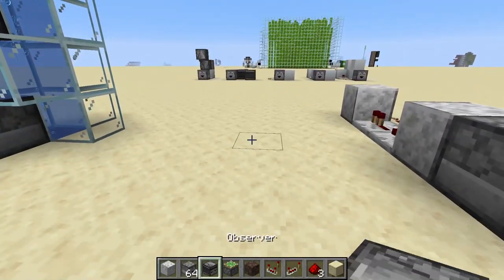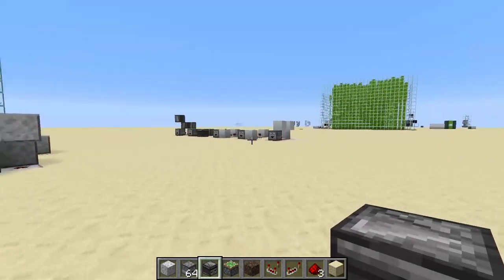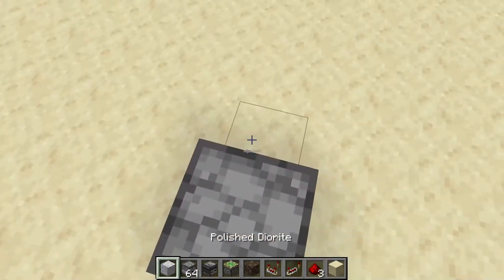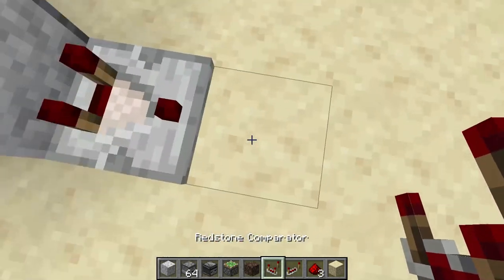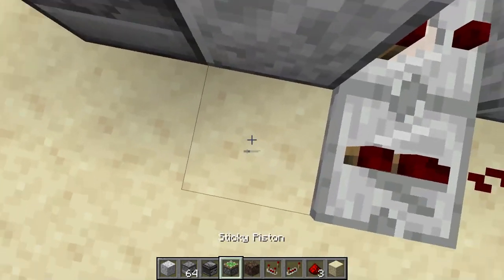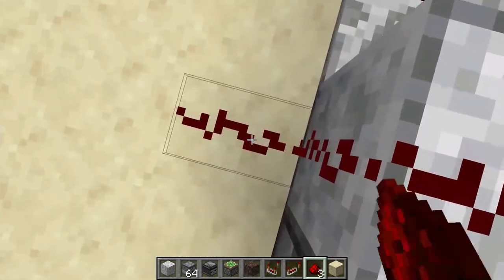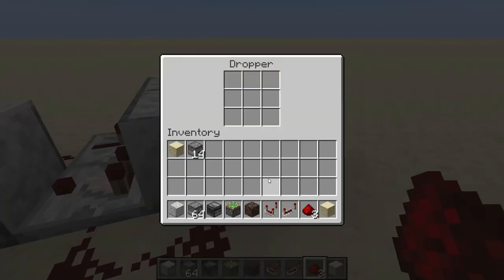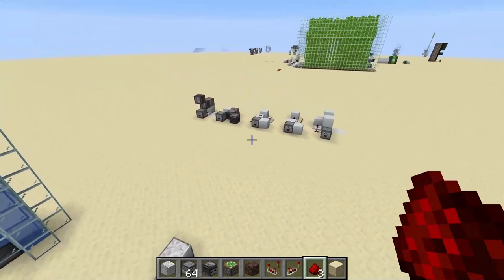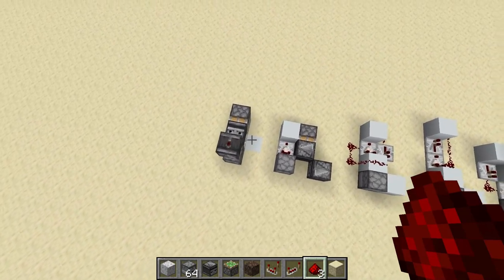Now let's move on to this third design — the turn-through design. Start with a block and place a redstone comparator, place a block, then a redstone dust and a redstone repeater. Place a block and three redstone dust, then another one here. That should do it — you can test it by placing some blocks, and here we go, it's working.